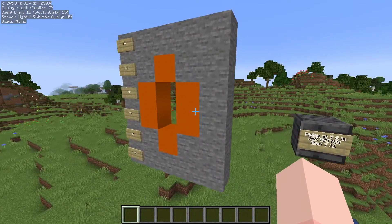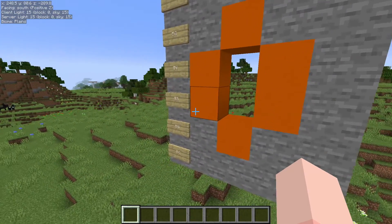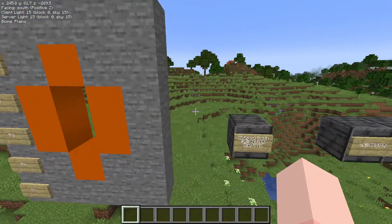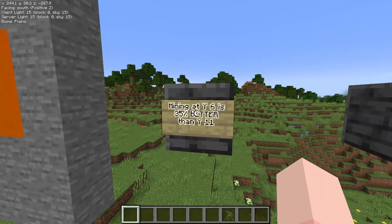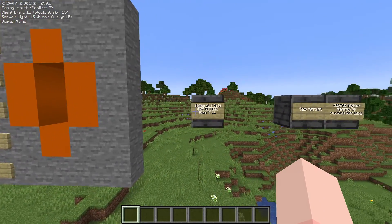You might have seen that Exuma did a video about mining at Y6 compared to Y11 — like where everybody used to mine — and found that using this methodology, mining at Y6 was 35% better than mining at Y11, which is quite a big increase.